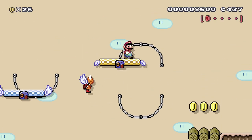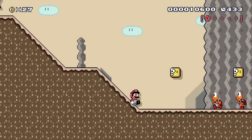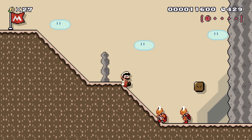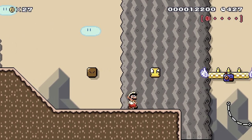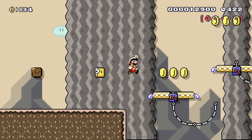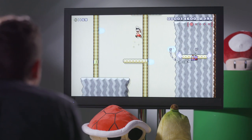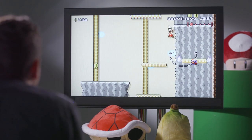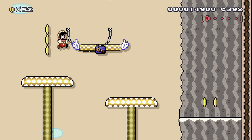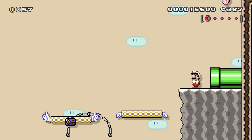I like the use of these moving platforms. And of course the slopes — the slopes are so fun to go down. Who doesn't like defeating Koopa Troopas just by holding the down button going down a hill? I don't know if I'm going to need my fireballs, but it's nice to know I've got them if I need them. I like that they've incorporated some verticality.